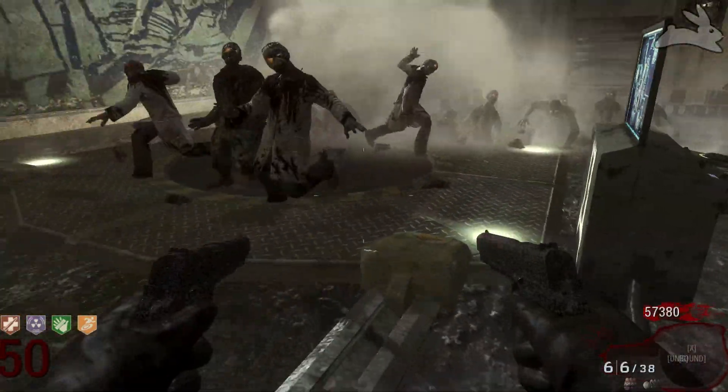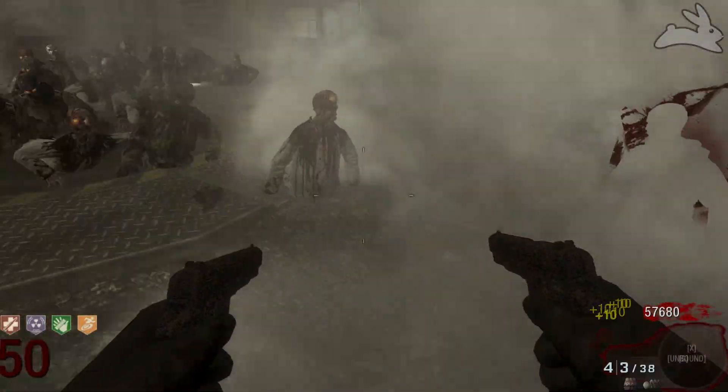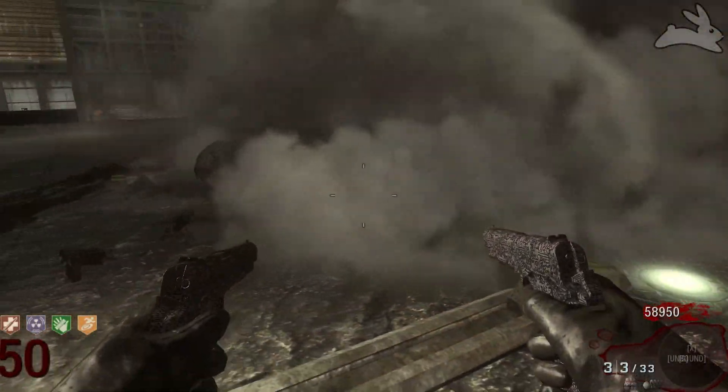If you can get Mustang and Sally and PhD Flopper, you're going to be set, because those two make for an amazing combination, and I really wouldn't use Mustang and Sally without PhD Flopper.